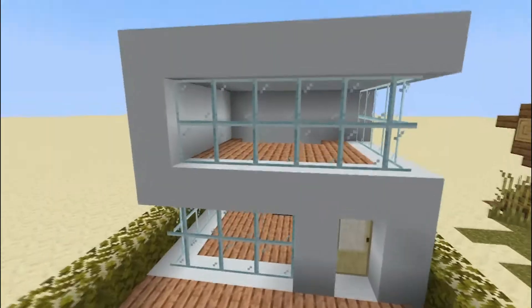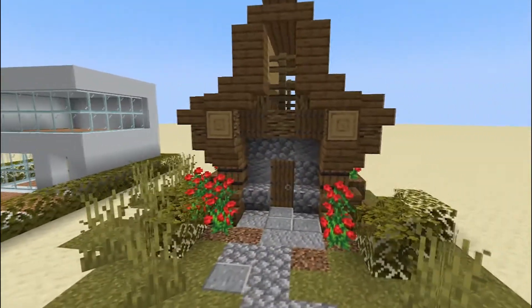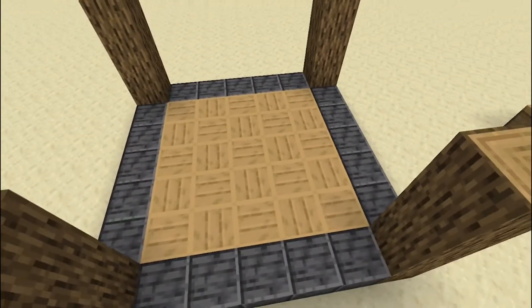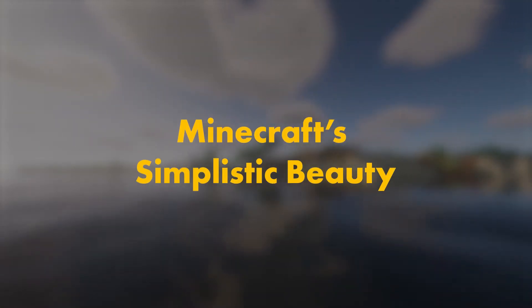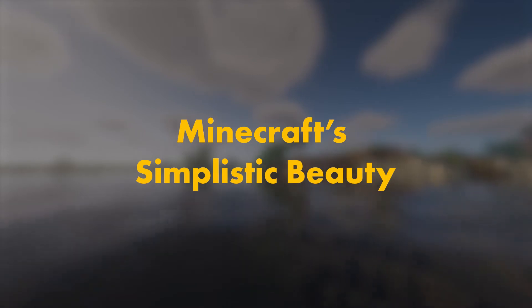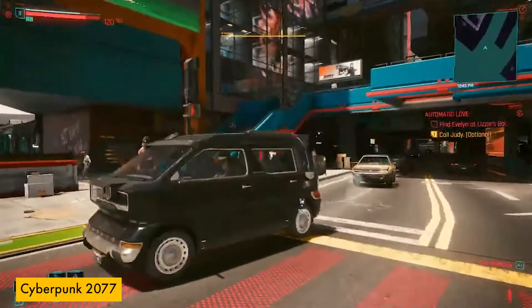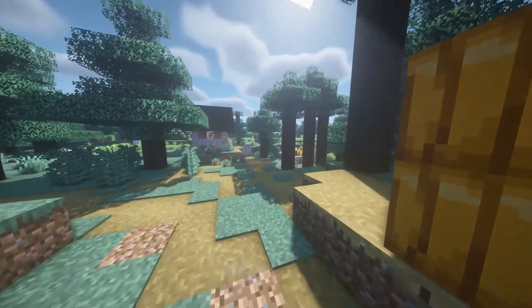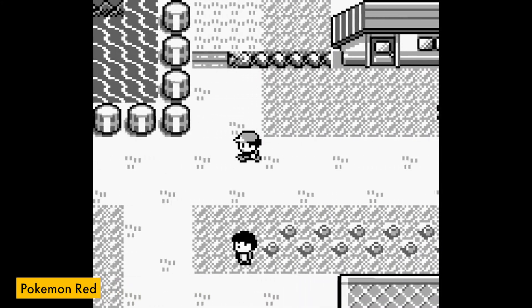Thirdly, it needs to be versatile. A player should be able to look at a block and think of many possibilities that it can be used for, and it shouldn't look too restrictive to where it could only be used in one scenario. Think of all the blocks that have a very specific function but can be used in many other aesthetic ways. This is where I think the magic of Minecraft's art comes to life. Its simplicity is what makes it beautiful, as it knows what it's trying to be and doesn't try to be what it's not. It doesn't overcomplicate itself with realistic graphics or feel the need to meet the aesthetic standards of modern titles. It embraces its outdated art style and has crafted an identity out of it — it took something developers used to do out of necessity and made it timeless.